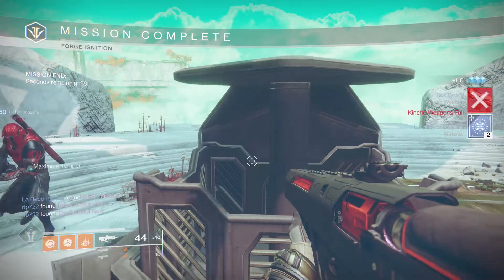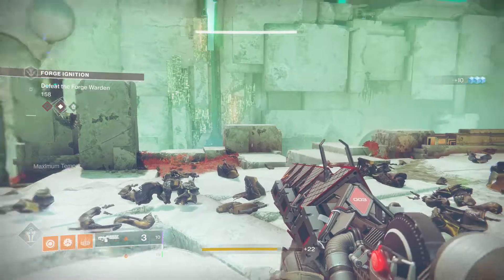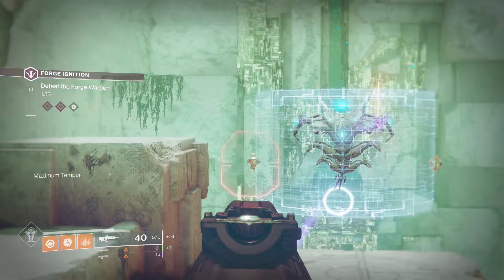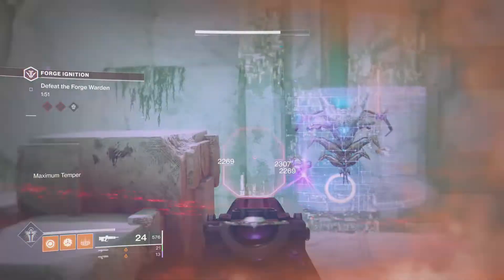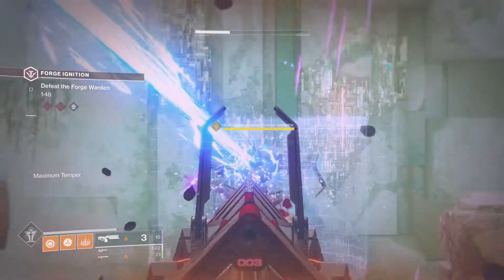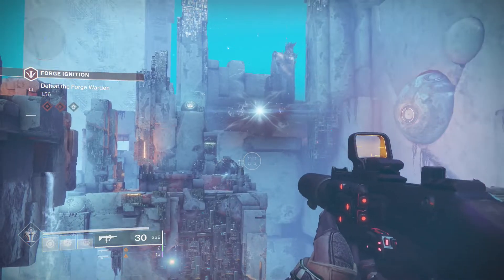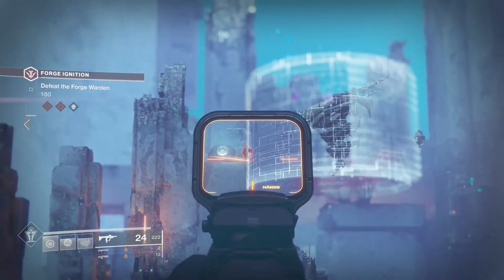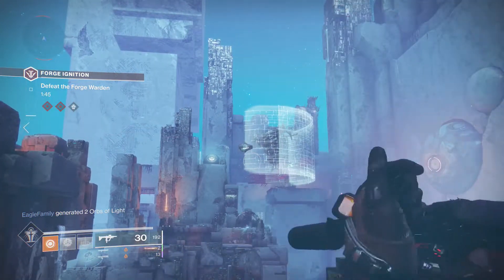Once you make it to the boss round, you're going to fight the same guy from the intro mission to unlock the forge. You'll see knobs on the left and right side of the boss's shield — shoot them and this causes the shield to rotate. Shooting these knobs makes the shield rotate to the right-hand side, so shoot them until the shield exposes the entire front of the boss with the shield covering its entire back.